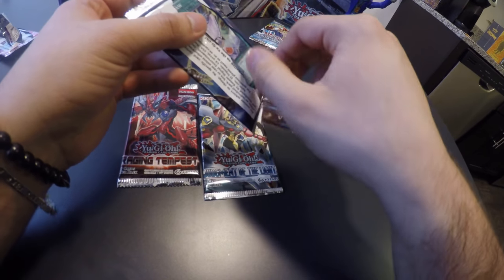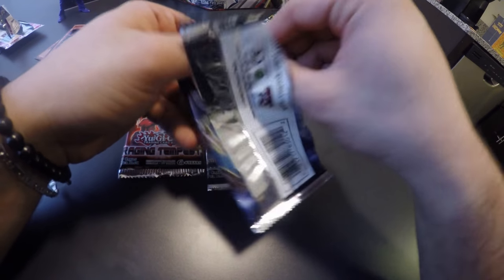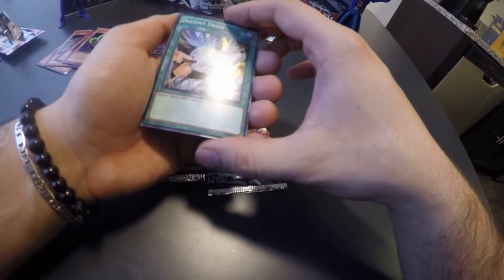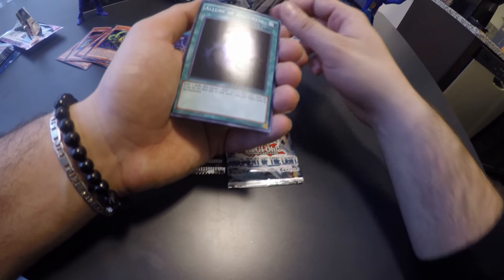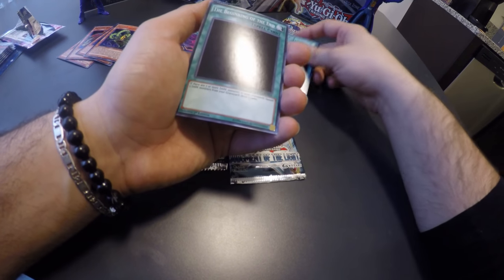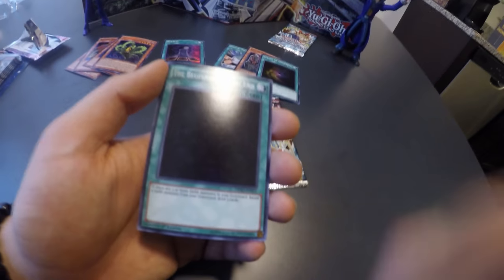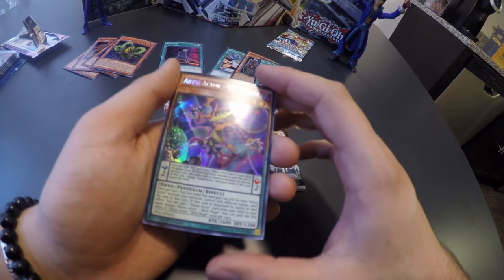These packs come with very little cards — five cards each. We got Destiny Draw, Destiny Hero Plasma, Allure of Darkness, The Beginning of the End — the artwork for that is pretty sweet, let me try to adjust my camera so you can see that — and finally Abyss Actor Wild Hope.